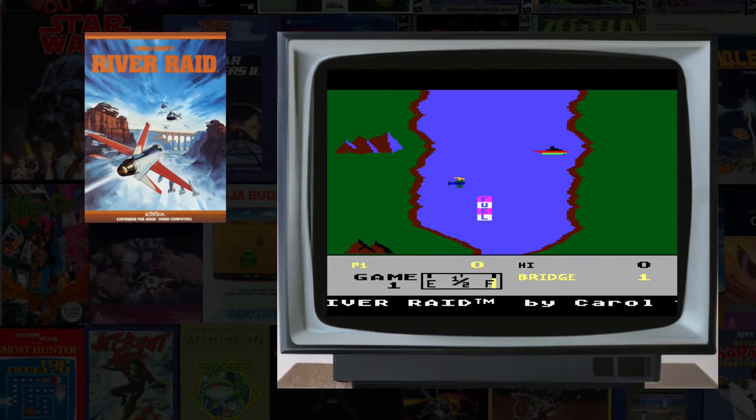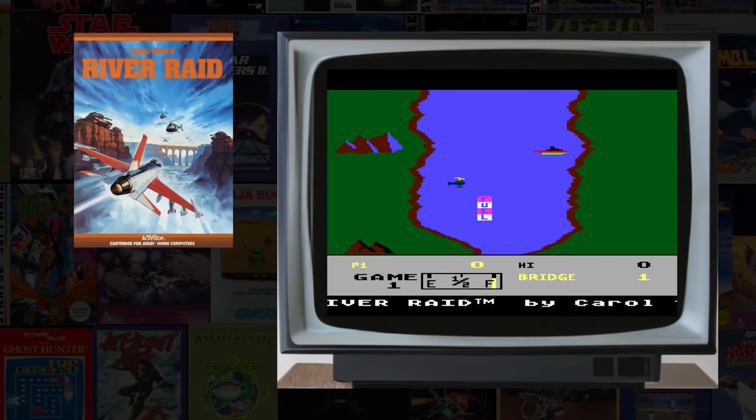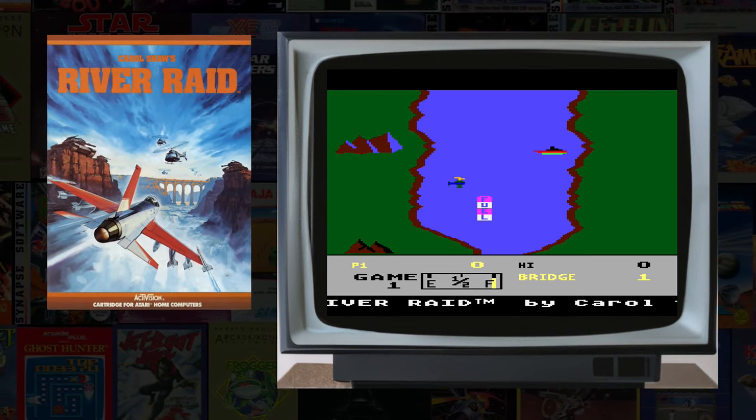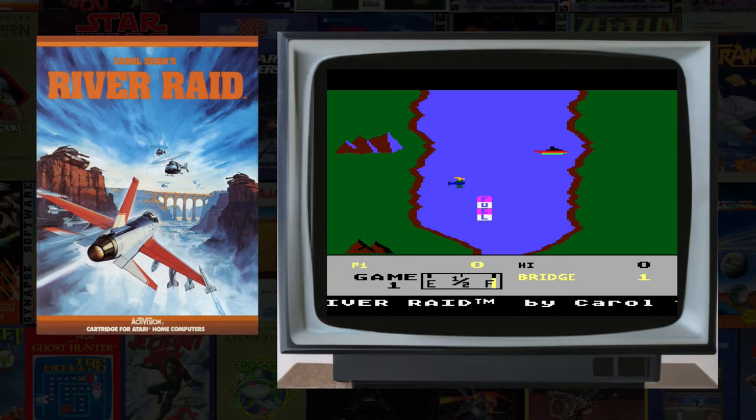Activision's 1982 River Raid is an upgrade over the Atari 2600 ultra classic that improves the graphics and adds much more danger and things to blast along the way.